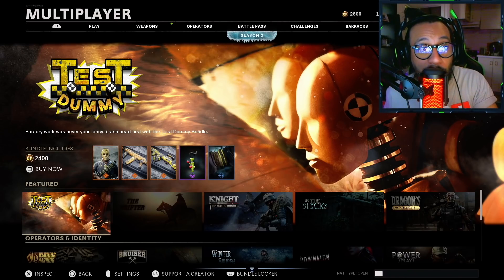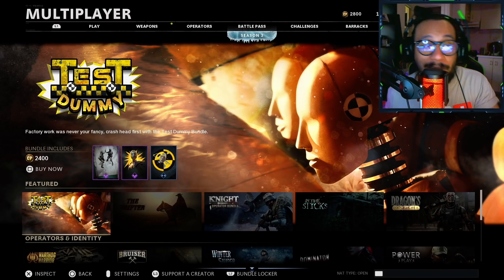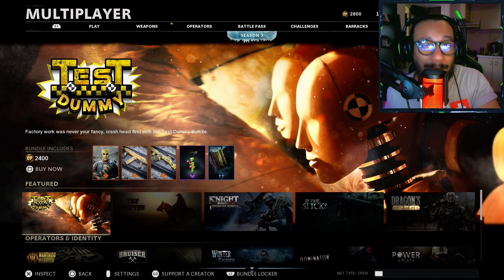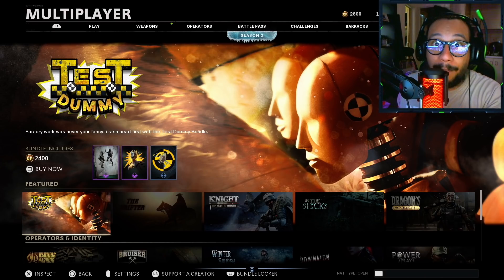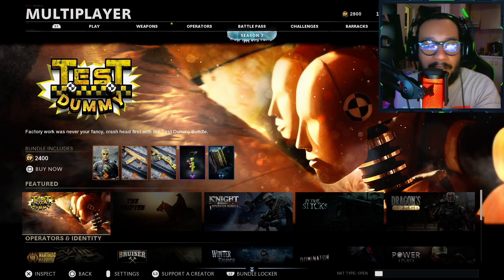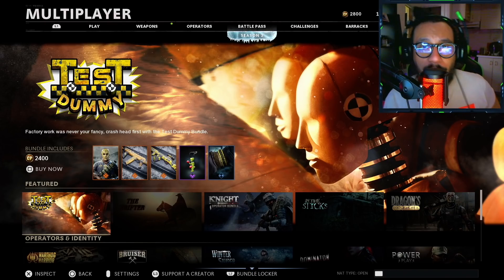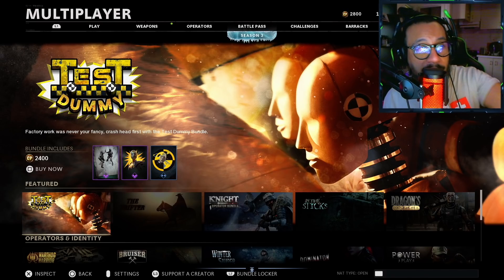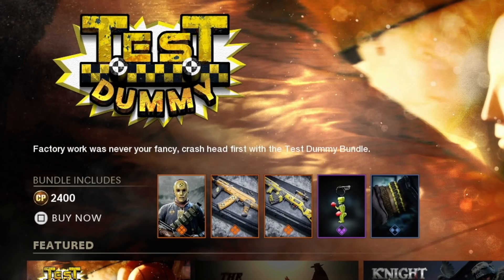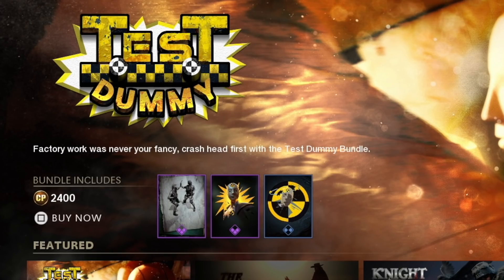I'm gonna purchase this bundle for myself, but keep that in mind if you're trying to save some COD points. I know 2400 COD points might be a lot. If there's something you want to get, go for it, but if you're looking for the Rambo bundle or the Die Hard bundle — both coming on Thursday — you might want to save your COD points for that. So once again, this bundle costs 2400 COD points, or technically 20 dollars since you get 400 COD points for free. It says: "Factory work was never your fancy — crash head first with the Test Dummy bundle."